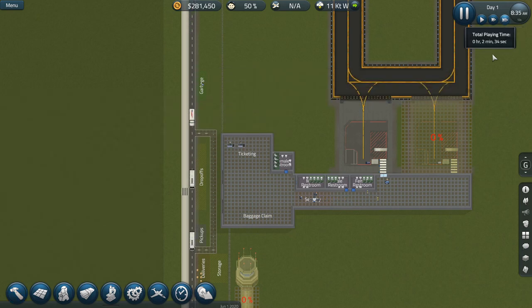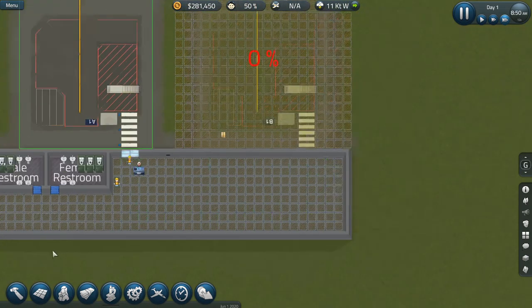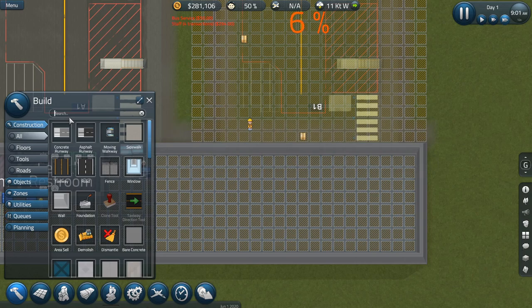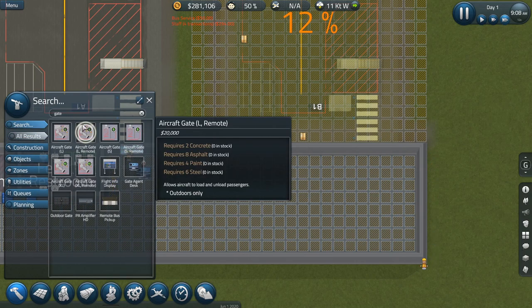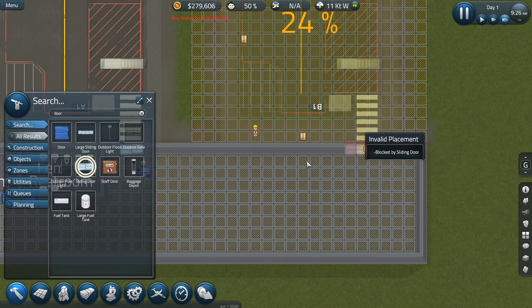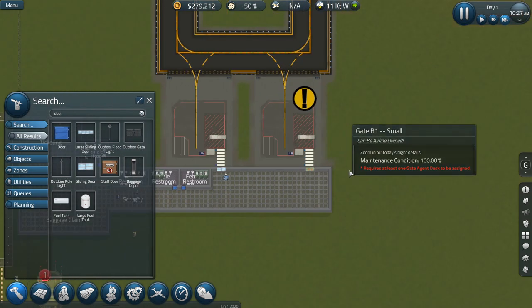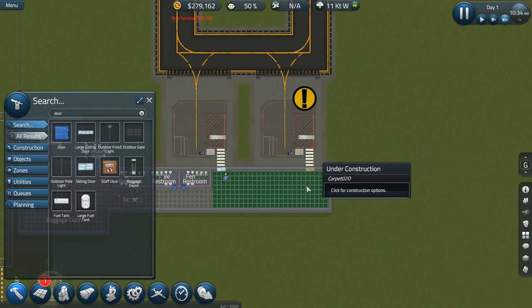So let's go ahead and speed her up for a second. We want to get this gate built. And then once we get it built, let's do a door. The way I want to play this out is kind of realistic. The rules I'm setting for myself: first, we're not going to go for wide bodies for a while. We need to have a pretty built-up airport before we can get crazy wide bodies. We need to get this built before we can put a gate agent desk down for that.